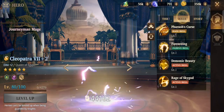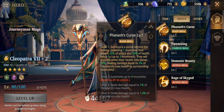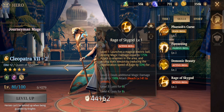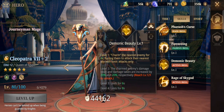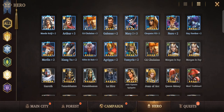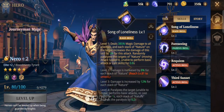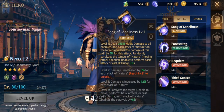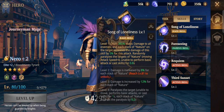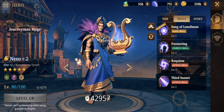Let me show you why I say Cleopatra is a support. She's a mage but look at her skill — she's summoning mummies and dealing magic damage, but the burst damage is much better on Nero. Nero's skill 'Song of Loneliness' from his Rage Kill deals tons of magic damage to all enemies. That's the reason why I want Nero to be our main mage damage dealer — he's much better than Cleopatra.